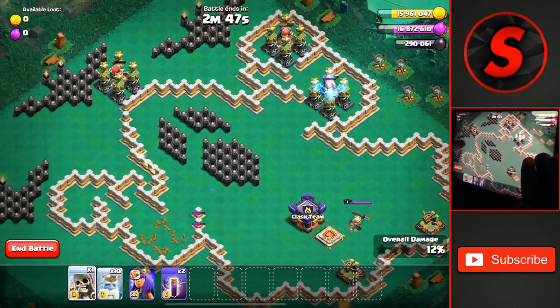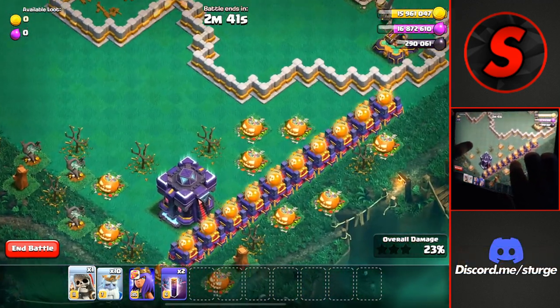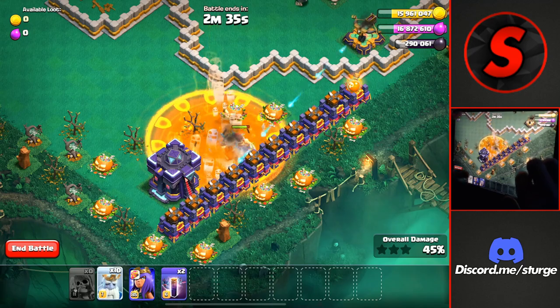We'll take down all of these Teslas with the giant bombs from the giant skeletons. We'll then head down to the bottom of the base and drop the final giant skeleton right on this tree above the town hall to activate all of the poison spells from the spell towers except for one.